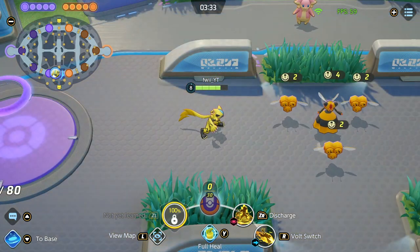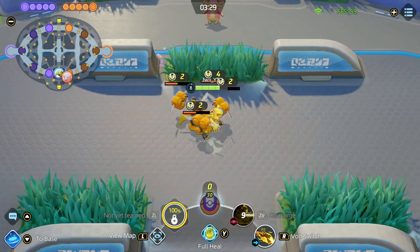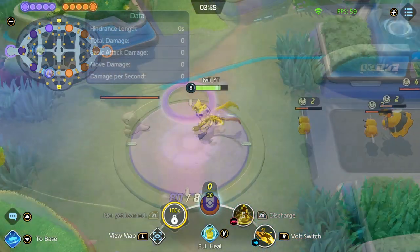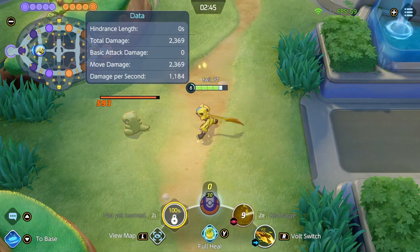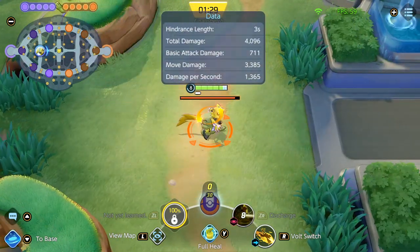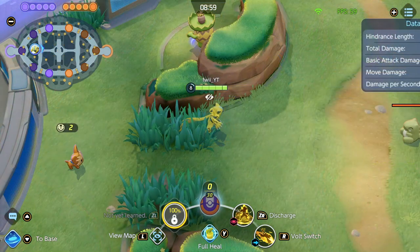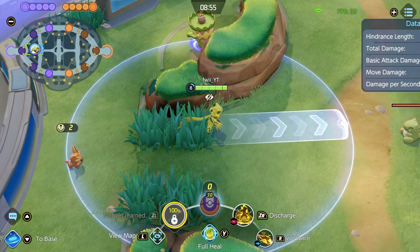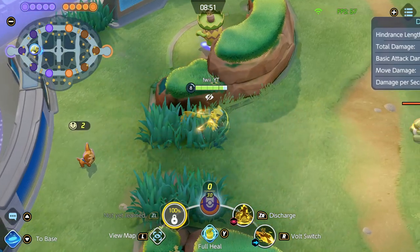Now let's talk about Discharge. This ability allows Zera to deal AoE damage to enemies 7 times and the final hit deals extra damage. If the enemy is affected by your boosted attack, the final hit of Discharge will pull in the enemy and stun them. So let's talk about how to use these two skills together.